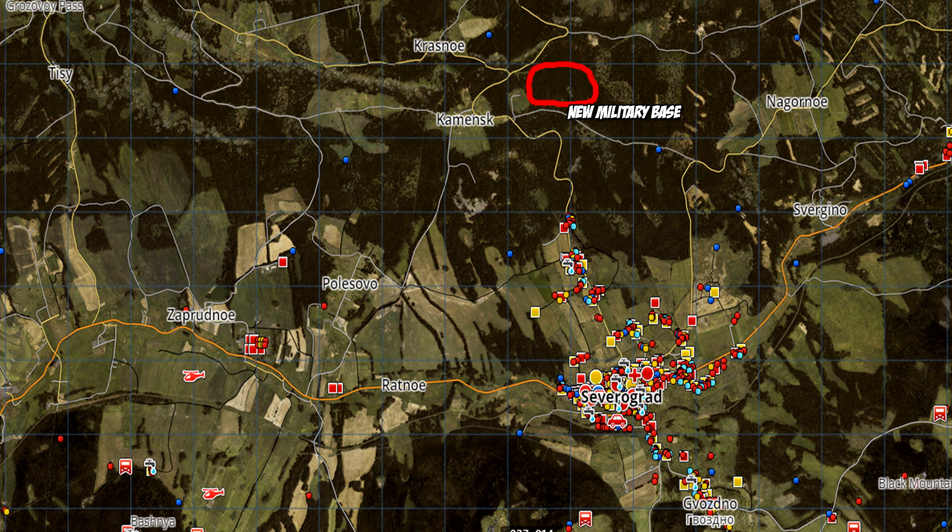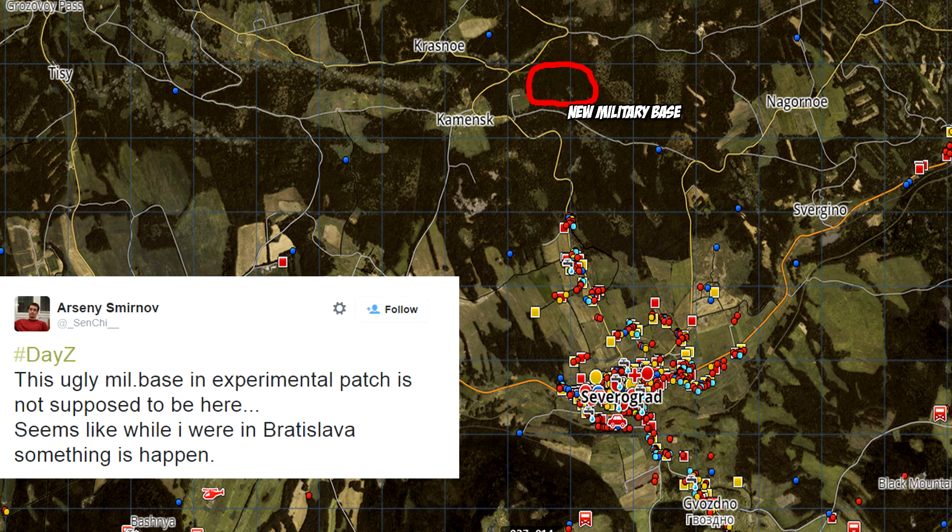We did get an explanation about this military base from one of the developers. They said this ugly military base in the experimental patch is not supposed to be here. So they think it's ugly and it's not really supposed to be where it is. I did end up going there anyway just to check it out — let's get to the clip and see how it actually looks.